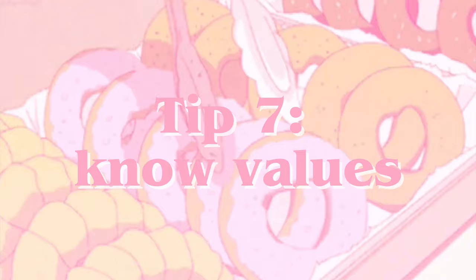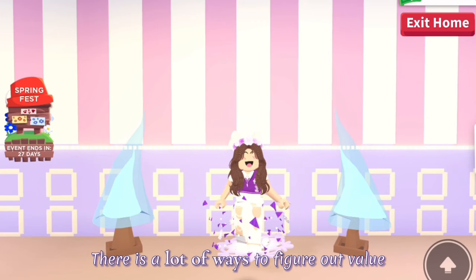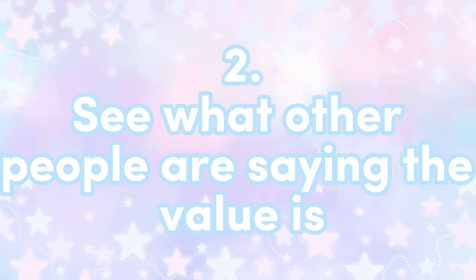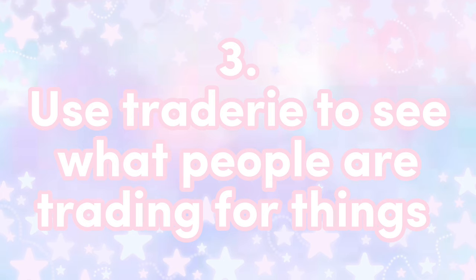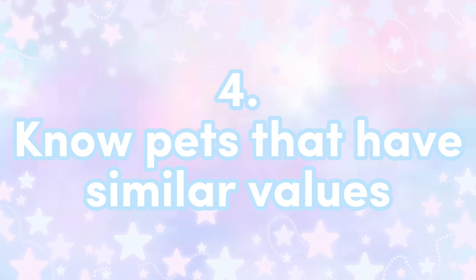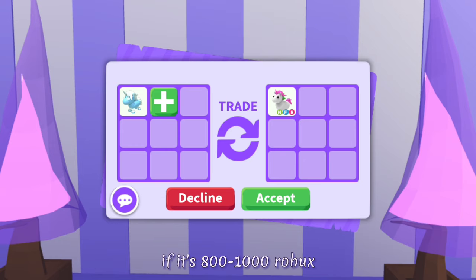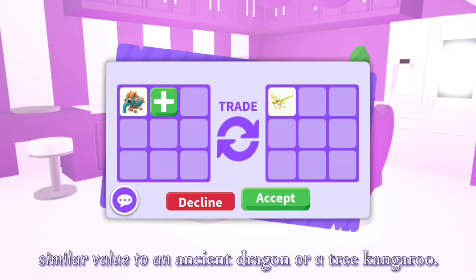Tip 7: Know values. Knowing values can be really helpful if you're trying to trade for a pet you want or if you don't want to get bad trades. There are a lot of ways to figure out value. First, try seeing offers on what you're trading. Second, see what other people are saying the value is. Third, you can use Traderie to see what people are trading for things, however I wouldn't rely on that one alone because some things on there can be overpriced. Fourth, know pets that have similar values. For example, if a new Robux pet has just been added in game, it's usually worth around a neon legendary if it's 800 to 1000 Robux and was just added. Also, pets from eggs usually have similar value — like a baku could have similar value to an ancient dragon or a tree kangaroo.